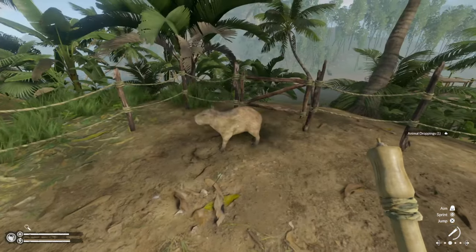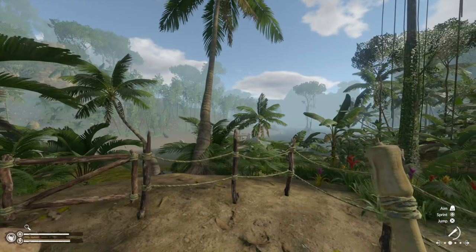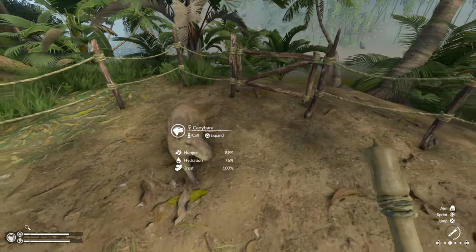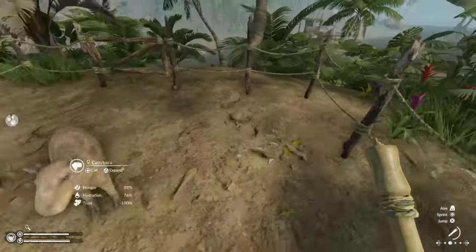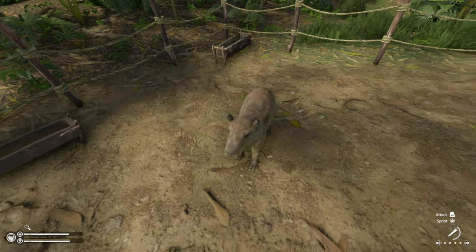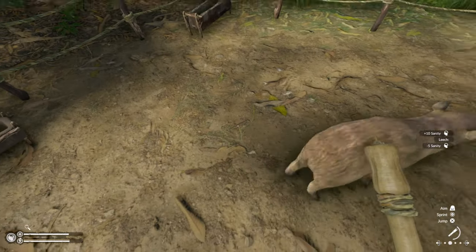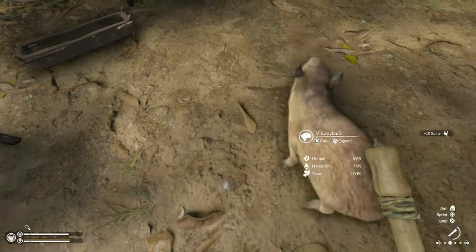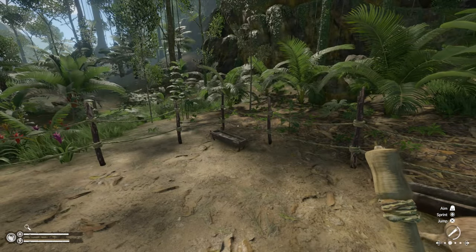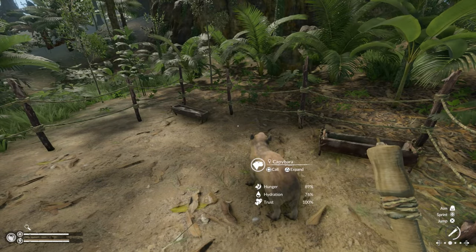Let's clean up the pen a little bit while we're here. I did some work around the base, cleaned some stuff up, and in that time it looks like I have a hundred percent trust now, so I can call you and I can pet you. How adorable is that? I got myself a pet capy here. We're gonna need to find you a mate, so maybe after we find some bees, if I come across a suitable match, I'll bring that home with me.